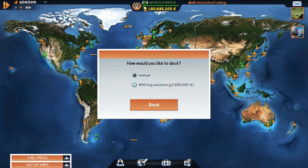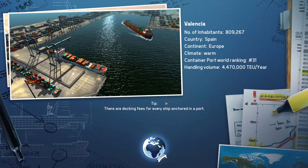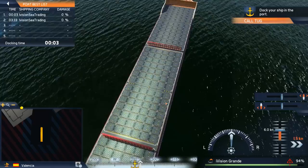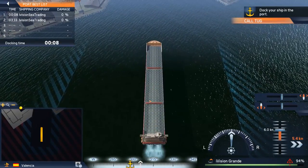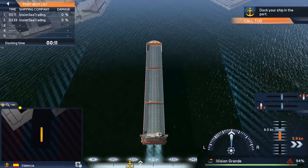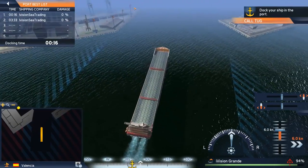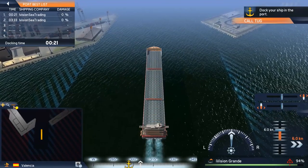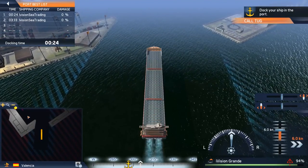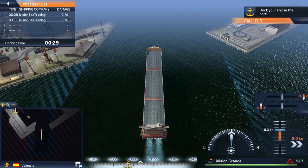We're gonna dock manually — oh, we didn't want to dock manually here, we wanted to dock automatically. This is the trolley port. What's gonna happen here is we'll go in and there's gonna be a ship that just miraculously appears. And it is sitting there already on the mini map, so we're just gonna slowly go in here.